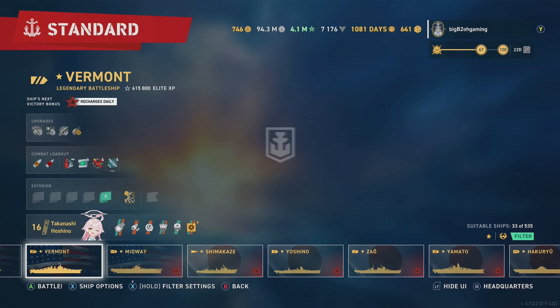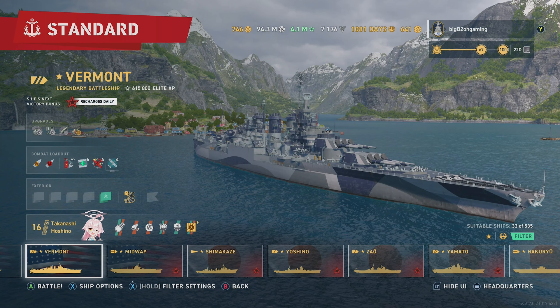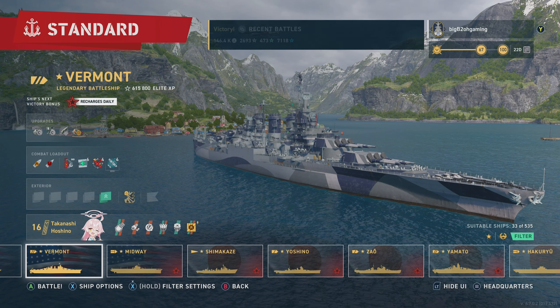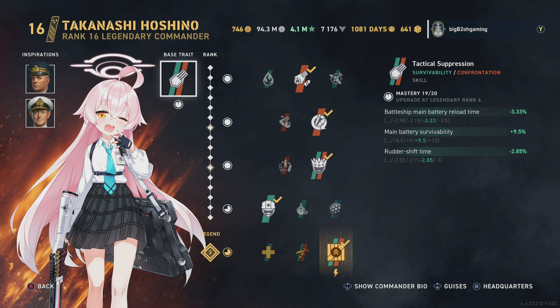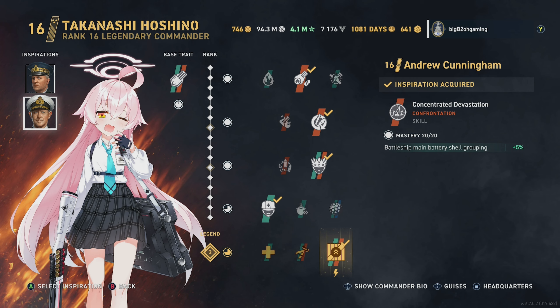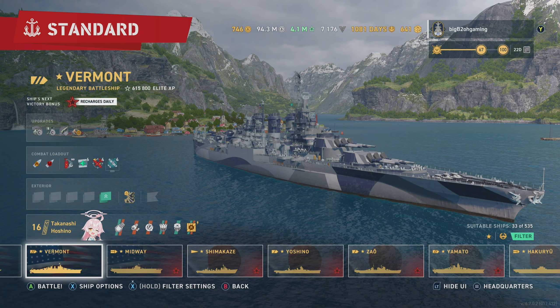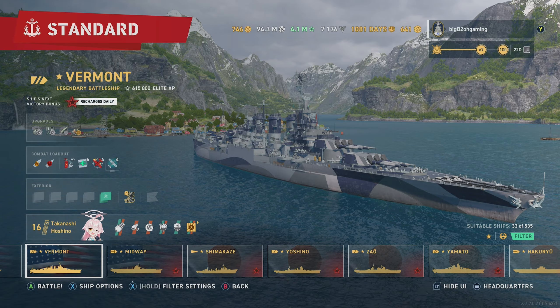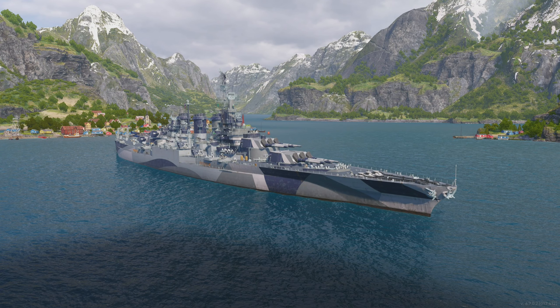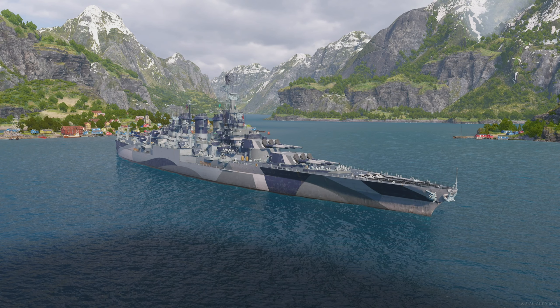The game ended a lot closer than I thought it would considering how quickly we smashed our flank. I guess it has to do with Vermont being so slow — anything else like Ohio or maybe even Montana would probably smash just as hard but be a lot quicker reaching crossfire positions sooner, and could have saved some teammates. Vermont definitely is a lot better after the buff, and honestly still using Hoshino because 30-second reload is pretty spicy — slightly under 30 at base, and as we take damage it goes even lower, giving us two salvos with our spotter plane. Anyway, that's it for this one — I hope you guys enjoyed. If you did, leave a like and subscribe for more, share with your friends, or leave a comment on other ships you want to see in the future. Till next time — Aloha!